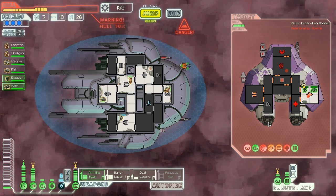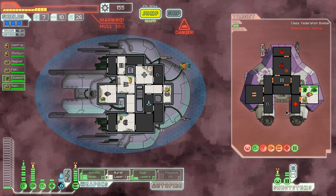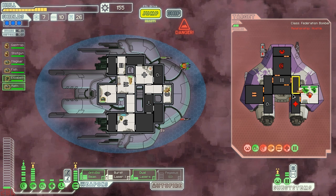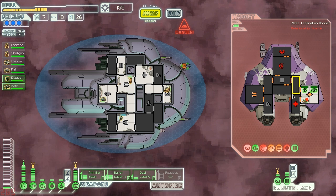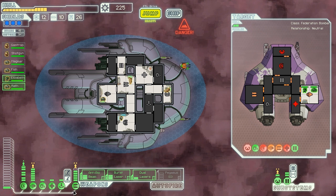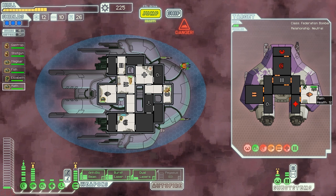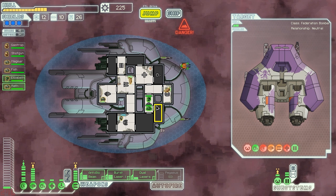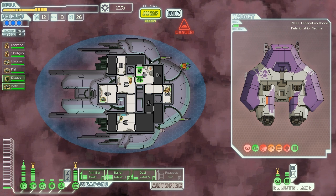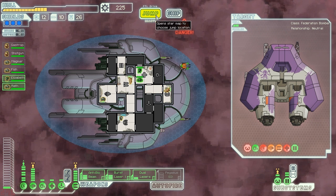Ow, stop damaging me. There we go — oh wait, that didn't kill all their crew. I waited and could have killed them with the anti-bio beam but I wanted my people to get fighting experience. Let's see if this missile hits — and it's a miss. Okay, gambled and won. Let's get off that ship before it's likely to explode. We are ready to jump.